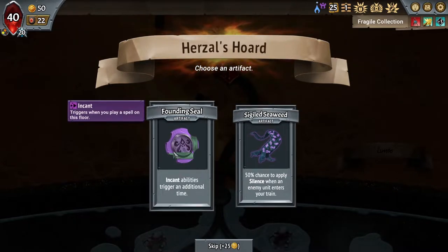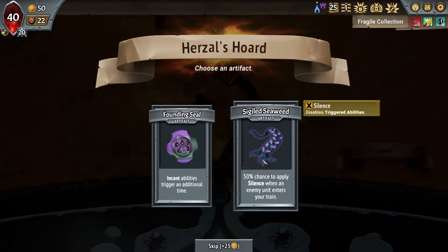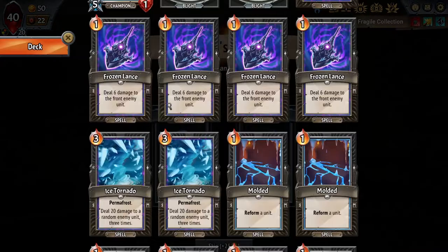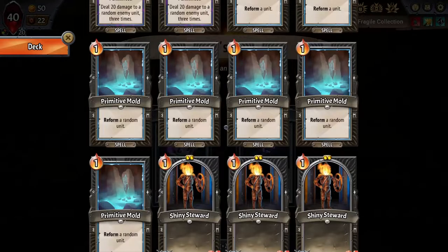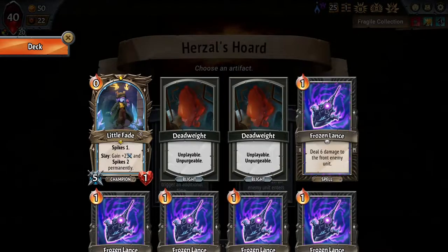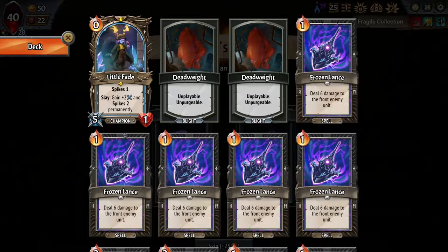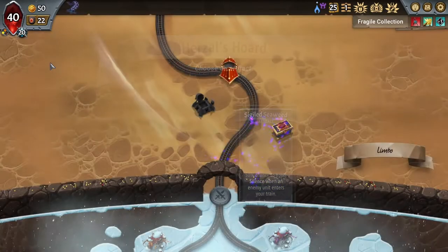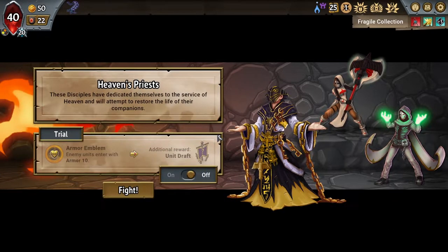Encant abilities triggering an additional time is absurdly strong. This isn't bad either, to be fair. I'm probably not going to be playing that many Encant units — it's probably going to be a mostly Reform unit deck. Actually, it might not be because I have the Spikes boost. I think we'll go with the Silence. As strong as the Encant can be, I think it might be a better idea to focus on getting Little Fade Reformed and killing backliners.